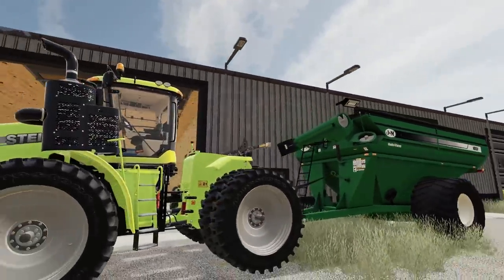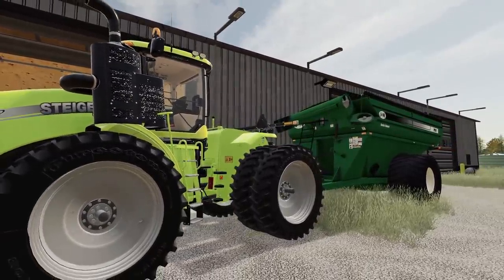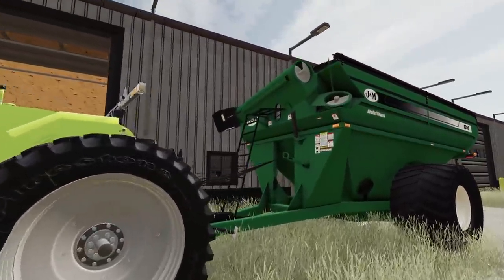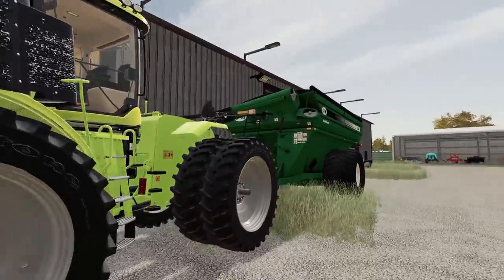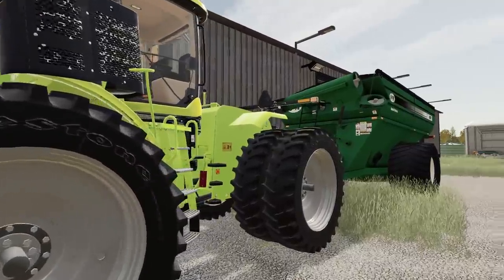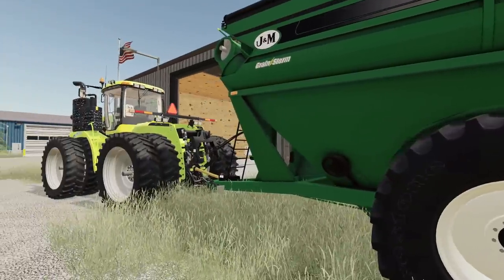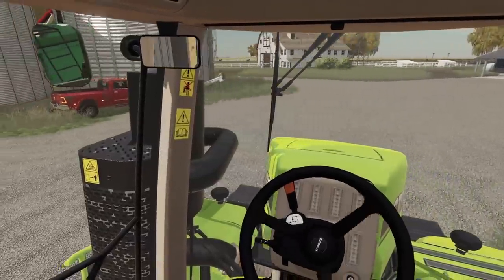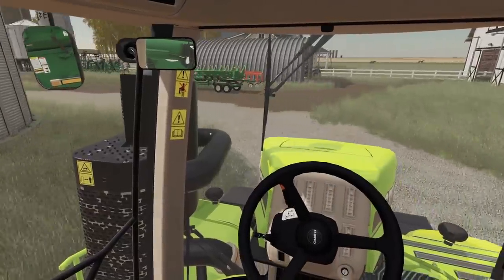It doesn't look bad together, does it? I think it looks pretty good — it's almost like it was made for each other. A little bit of off-greens, but oh well, it'll have to do. Because I'm gonna need this big articulating tractor to get through all the mud around there. It has more flotation — big floater tires should help with that. So I'm going to take this over to the field. We're starting on the field adjacent to our house here.